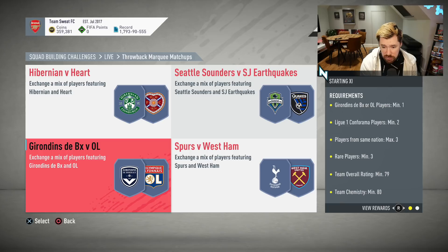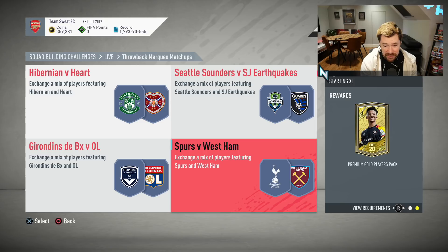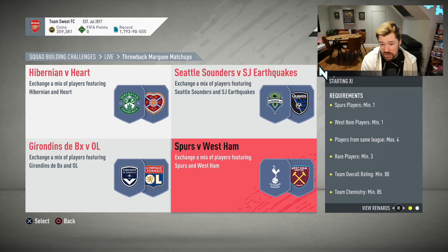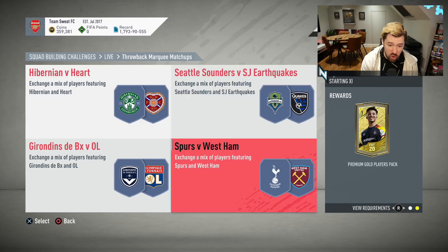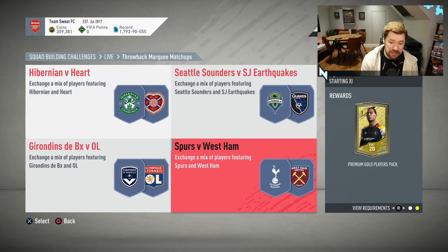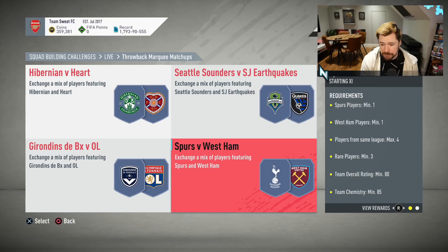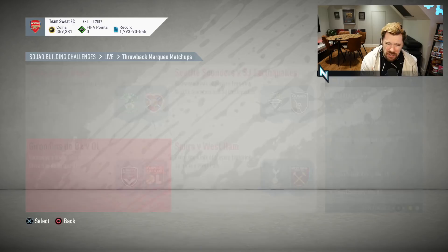Seattle Sounders vs San Jose Earthquakes — a 77-rated squad, probably 11 golds, and you're overpaying for one MLS, five clubs, and a gold players pack. Bordeaux vs Lyon — one player from there, two from the French League, three from the same nation, three rares, 79-rated for a prime election players pack — again, trading in a bit too much. And then Spurs vs West Ham, an 80-rated squad, one Spurs player, one West Ham player for a premium gold players pack. This has got to be one of the worst value marquee matchups I've seen in some weeks.